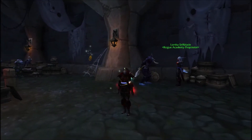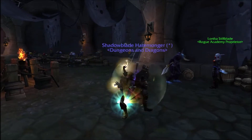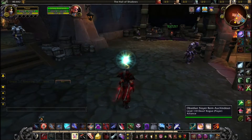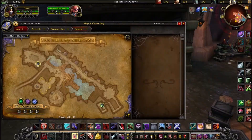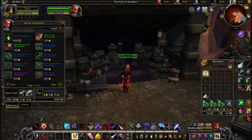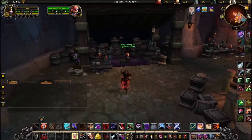Hey everyone, it's Sean here, your guide to Warcraft. If you're a rogue and you play Legion, you might have come across an ability called Detection which is completely useless — all it does is give you a graphic effect like a trinket. I got fed up and wanted to know what it was used for. You can buy this glyph from your class order hall vendor for some gold.